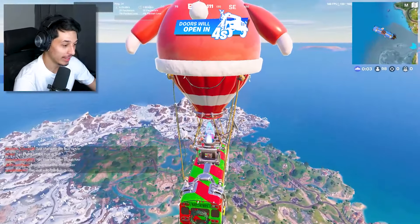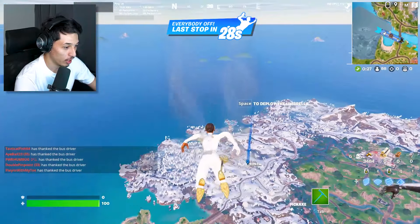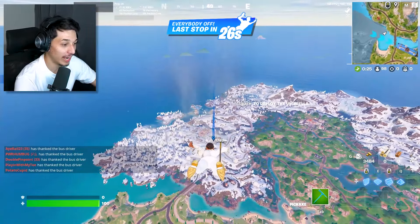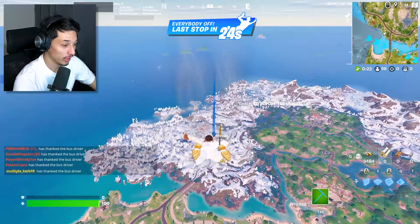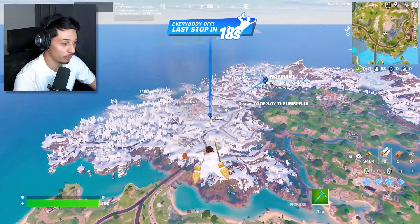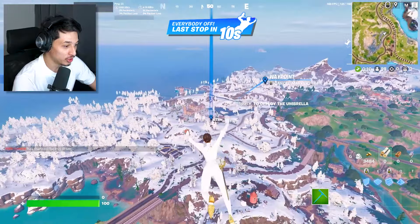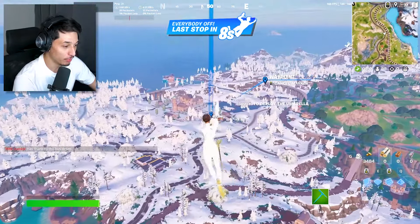You're gonna want to land at Lavish Layer, which is all the way over here. Not a lot of people come here, so this spot is really good to land. Compared to the other boss locations, this is the best one. Plus Oscar is really easy to kill — the other bosses regenerate health way too fast, but this one doesn't for some reason.